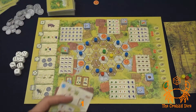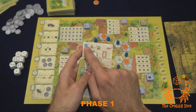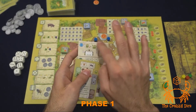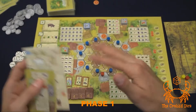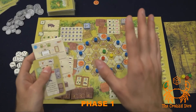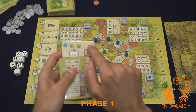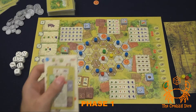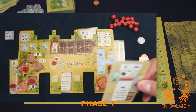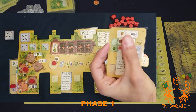The first phase every single round is step number one in blue on your player aid tile. Steps one, two, and three can be done by all players at the exact same time. The first step is playing a card — you get to play one card from your hand anywhere on your tableau. The top section is an order that you can fulfill — you'll slide it down there.